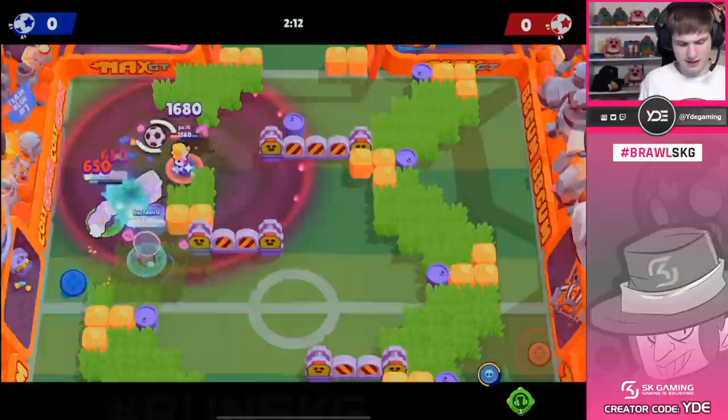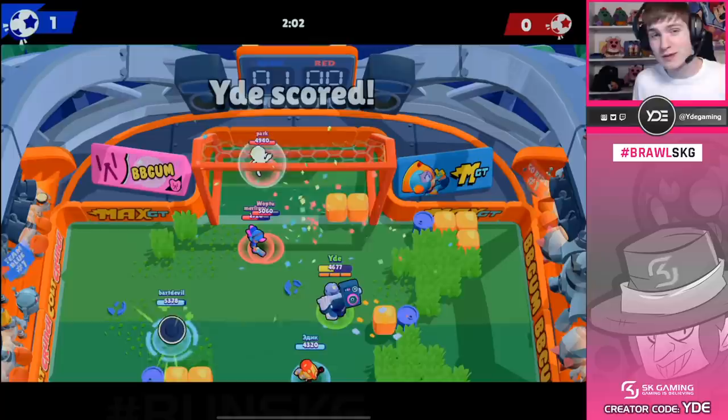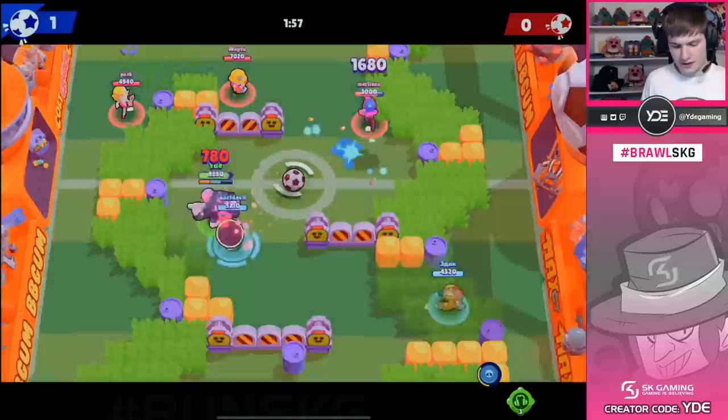He's got enough HP so we can actually get the super back. I'll just super right here, opening up the goal. Jackie is going to be smart enough to juke it, so I guess we'll play by him. But pass or not, we're still going to be able to get it. And Shelly wasted the super as well. That's quite nice team play by our Poco — it's quite nice to have the Poco on the team.